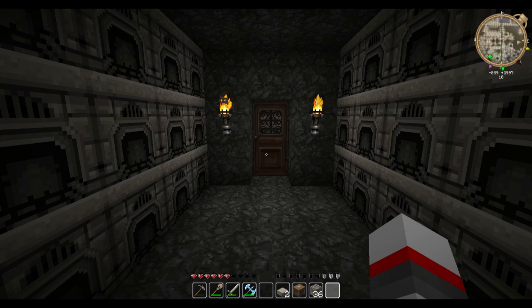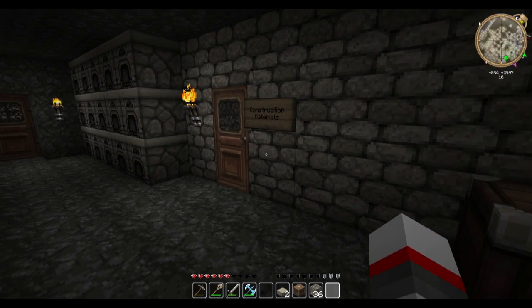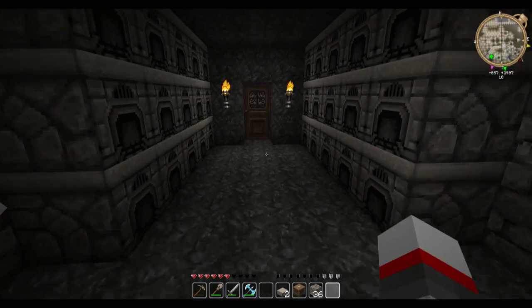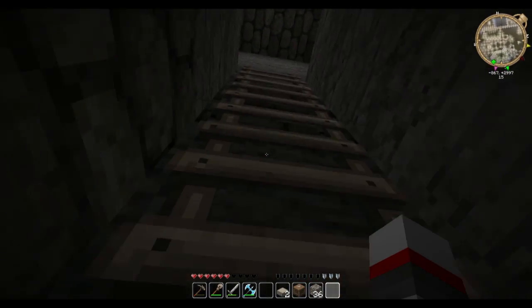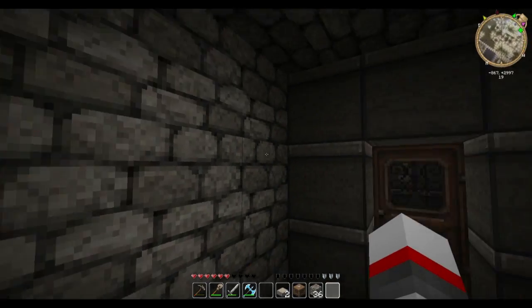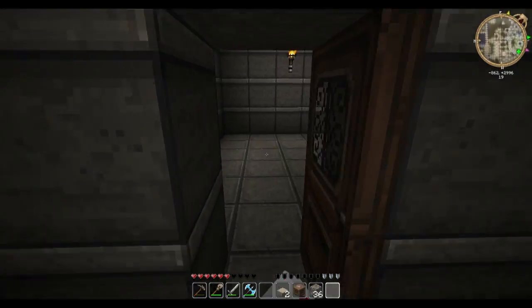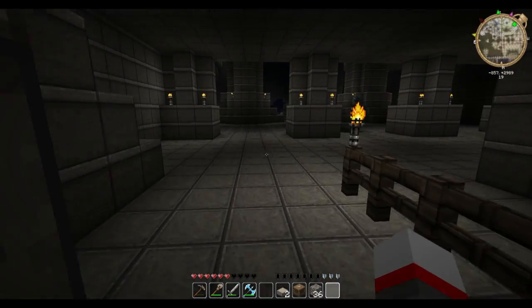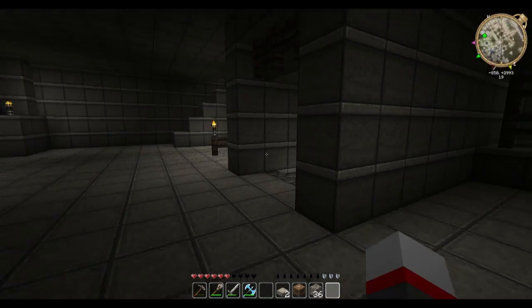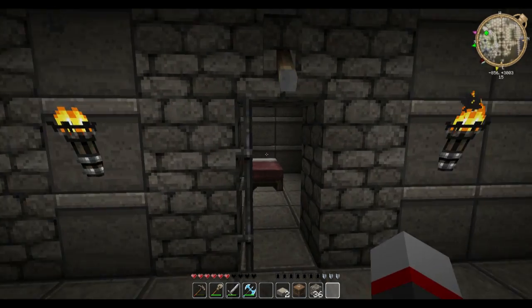The idea is that people come here if they need materials. The tellers' job is to get materials for people and also make sure they don't take too much, since we're going for a community feel. Sage Okonkwo's secondary role is to go through and check people's chests — even through LWC now that he's a GM — to make sure people aren't hoarding materials.